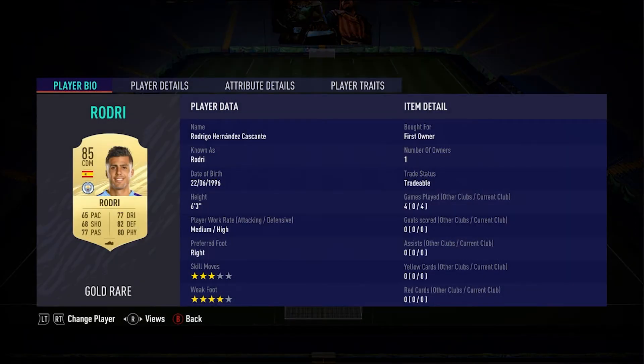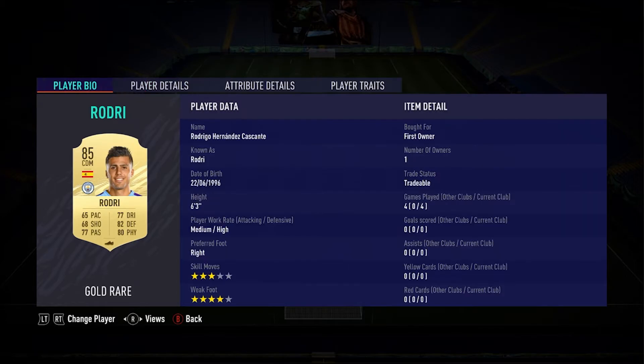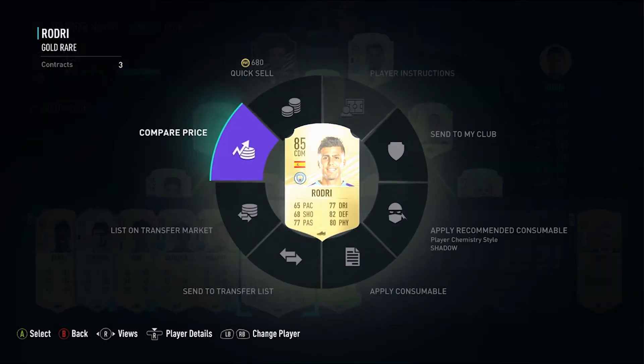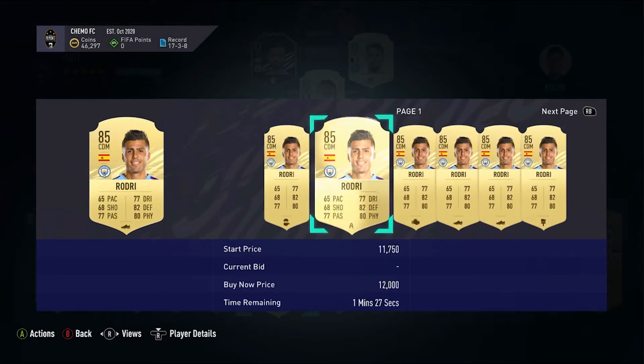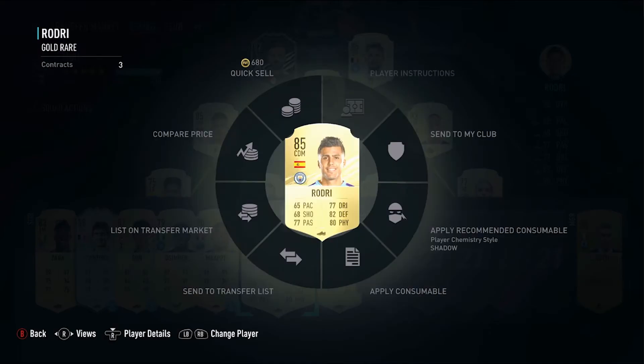We got Rodri too. He's not really that expensive — I just like playing him as a super sub in the midfield. He's a decent card, a little slow for my liking. He goes for around 10k. Probably going to sell him off for a little while.